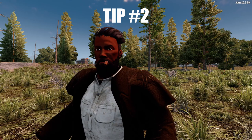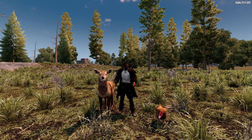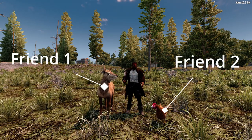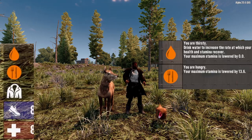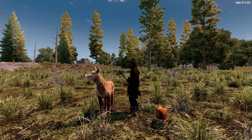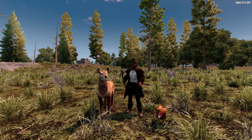Tip number two: kill all the animals. I know it might seem sad to kill the animals — after all, they might be your only friends left in this world — but it's okay, you really need their meat. Seven Days has a mechanic where you can go hungry and thirsty, and that can have negative effects on your character, so always keeping yourself full and stocking up on food as early as possible is the best thing to do.